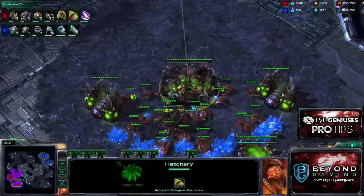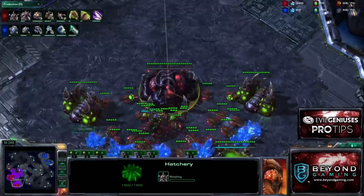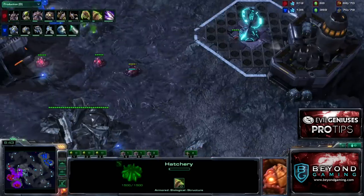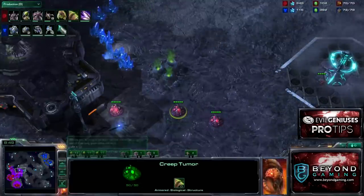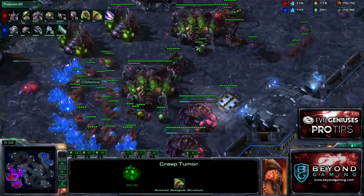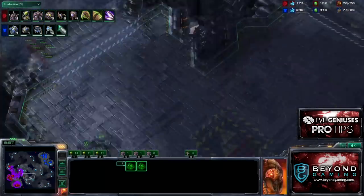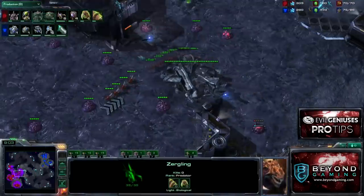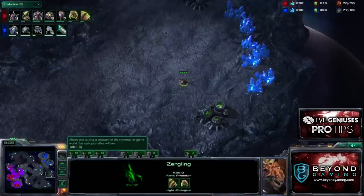I'm also taking a fourth base simultaneously. I realize that because he doesn't have those early Hellions, he doesn't really have the map control he should. So I'm able to abuse this early creep spread with the third and fourth Queen, spread creep to my third, and I have my Zelnaga Watchtower. Now that Zergling Speed has finished, I'm able to get some pretty good scouting.